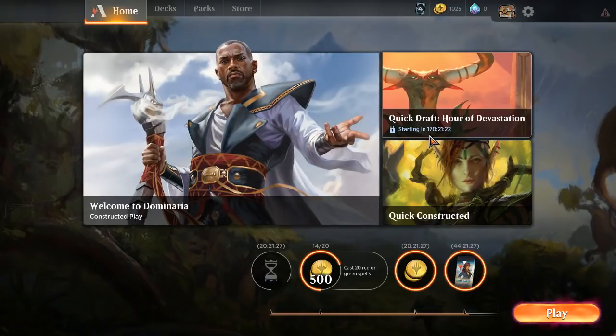Then we have quick draft - they're working out the bugs. It's not as quick as they want it to be, so they'll get around to that.